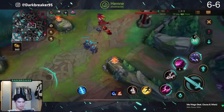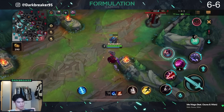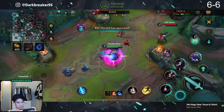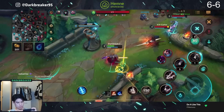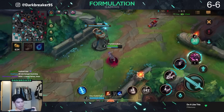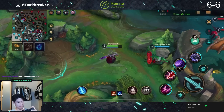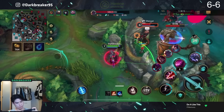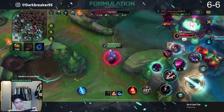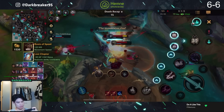I'm maxing E — I accidentally put one point too much into Q. I think I could have killed him. Oh shit, I wasted my E. Fuck, I wasted my E there. Oh, that ultimate is huge! Oh shit, that ultimate is so huge. Oh no. Oh goddammit.